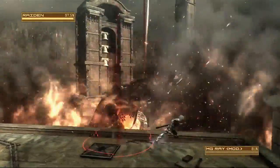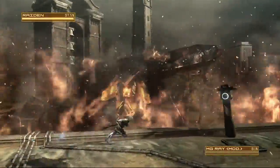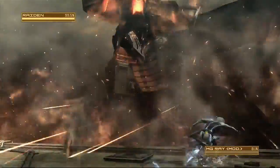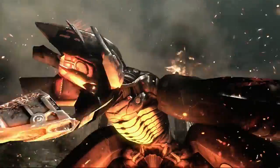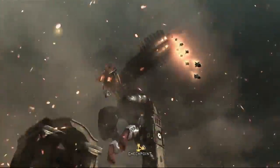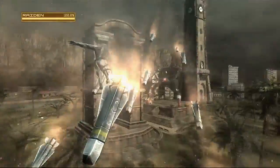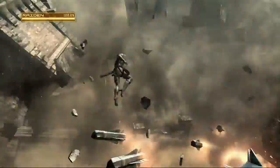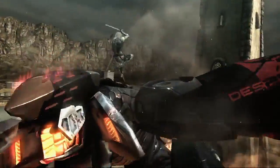These missiles that he fires at you can be slashed and they will drop healing items. Once you get enough damage, he'll hop back and shoot a whole bunch of missiles at you, and you get a prompt to run along the missiles, which gets you back up to him in another blade mode sequence.